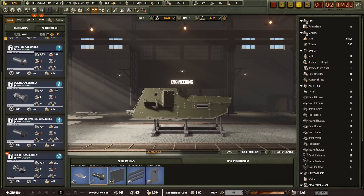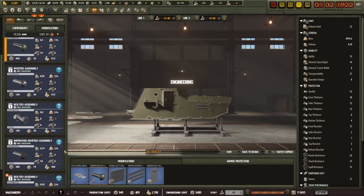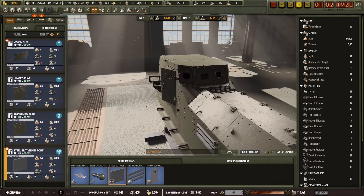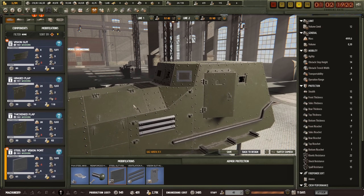Bolted assembly is on a Mark II. There is improved riveted assembly which gets almost the same stats — this thing takes up slightly more. I think this one is just the best. As for the vision port, this thing has a steel slit that the soldiers can see through. It's not very big; their visibility is going to be fairly limited. But I think it's the best one we have at the moment.